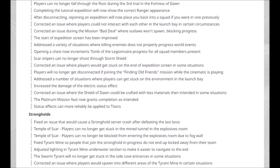Adjusting lighting in the Tyrant Mine underwater section to make it easier to navigate to the exit — the lighting was always a nightmare in that one so I'm happy they've made it brighter. The Swarm Tyrant will no longer get stuck in the side cave entrances in some situations. Corrected an issue where players would spawn into different areas of Tyrant Mine in certain situations.